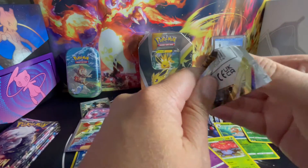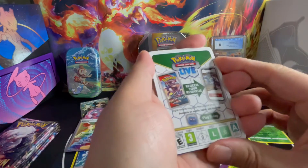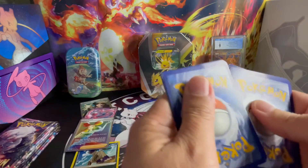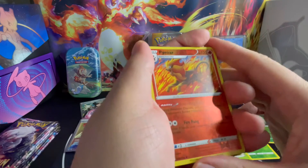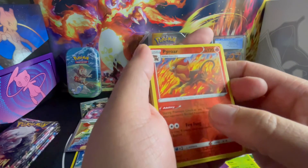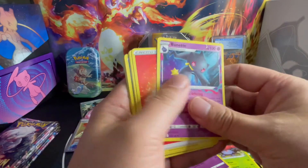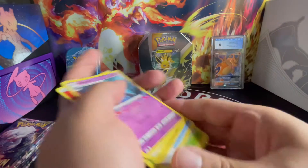Cross my fingers, hopefully we get a chaser. Come on, let's get a chaser. We're back to white border. We're going to get a little lucky and get a hit in this white border pack. We got a Reverse Holo Flareon. And is it a hit? Non-hit, non-holo. Back to no-hit packs.